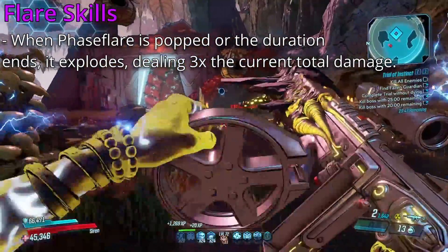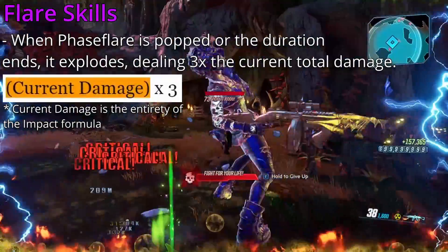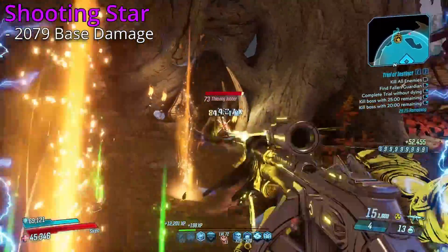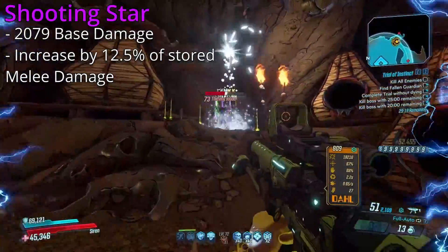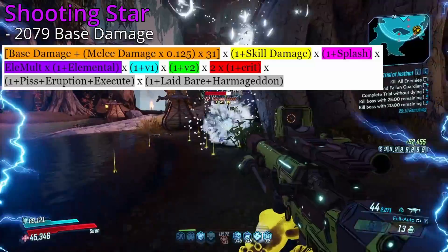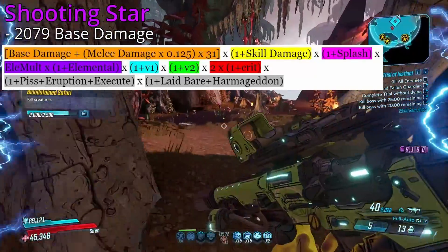And then finally, when the duration of the action skill ends, or just when the orb itself pops from too many hits, it will explode and deal three times the current damage of the orb. Those are the general formulas for the orb skills. On to Shooting Star though — this action skill makes the orb fire out smaller orbs, which deal a base damage of 2079. This damage is increased by 12.5% of the melee damage stored within the orb. The smaller orbs also have the ability to crit, which leaves the formula for them looking like this: 2079 being our base damage, plus the melee damage times 0.125, which is our 12.5%, times 31 for our Mayhem scaling, and then skill damage, splash damage, elemental, V1, V2, crit damage, and then debuffs and damage increases.